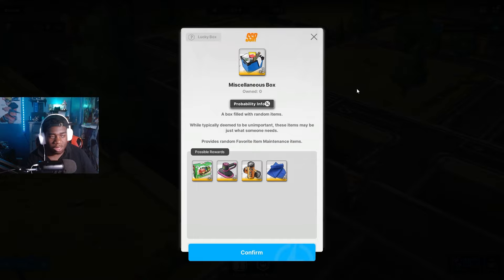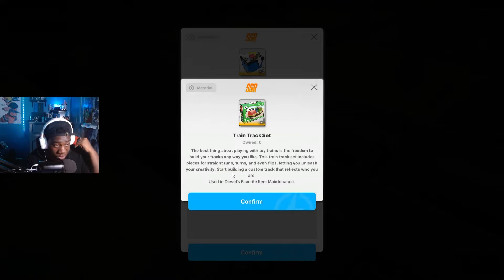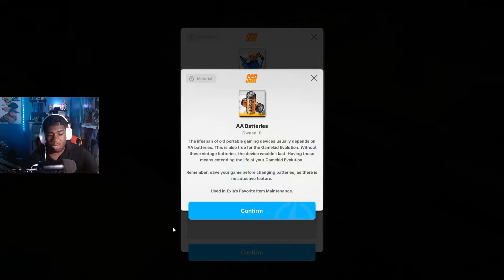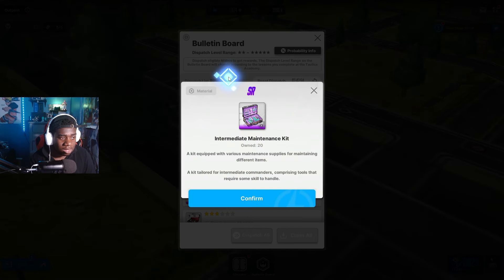Once you unlock Tactics Academy 13-3, you'll have access to two different dispatch options. It's basically a box that gives you random materials for the treasures. I had the option to pick either three random boxes or three train track sets, which are specifically for Diesel. It's roughly a two-hour dispatch — it's not something you can repeat every two hours, you have to farm it daily. The materials you get are character-specific: one for Exia, one for Laplace, one for Freema, and one for Diesel.